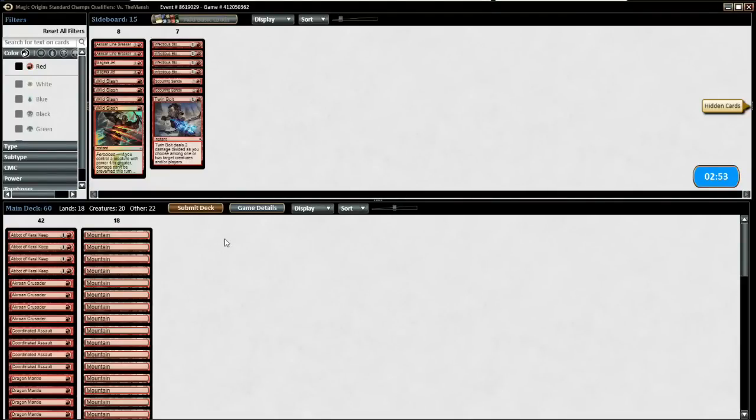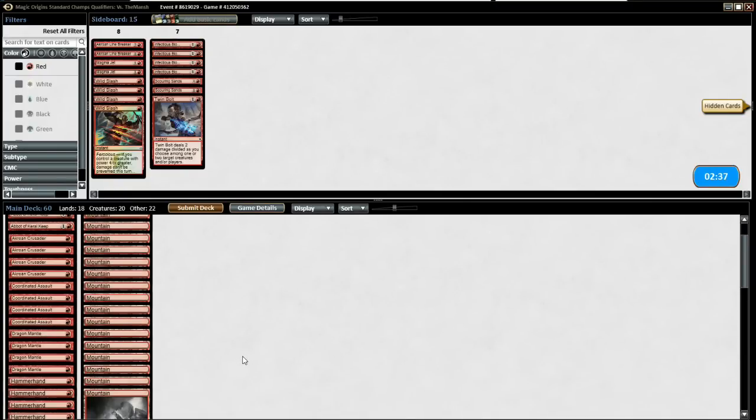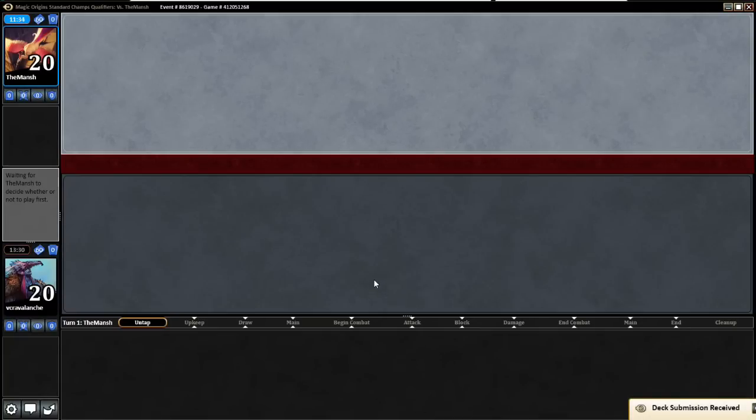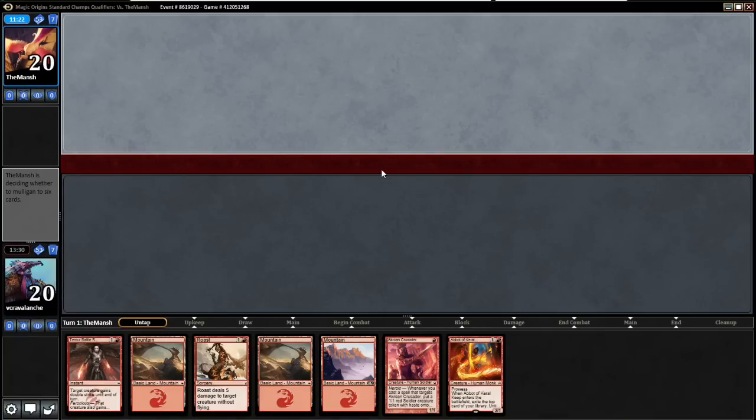Those Wild Slashes actually seem okay versus his Wardens. But is it just better than Coordinated Assault? We have two Roasts — I'll just submit this; it's working out. Here's where it's tough though, whether we're on the play or on the draw. We'll keep this — there's a Roast and a Crusader. These Temur Battle Rages, I probably should have cut them for Wild Slashes.